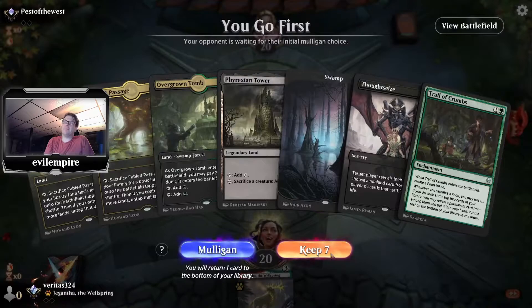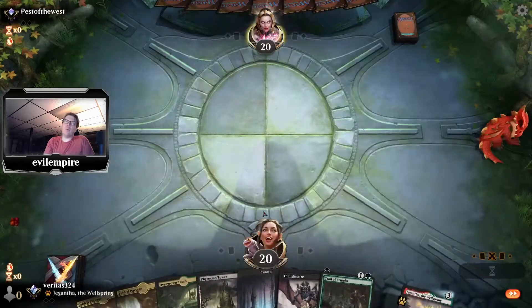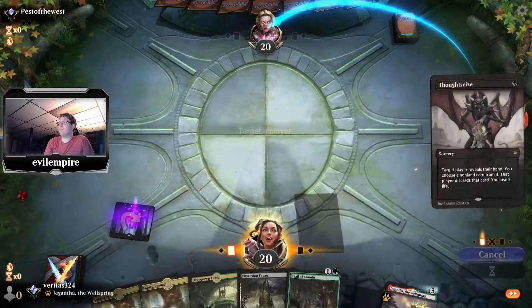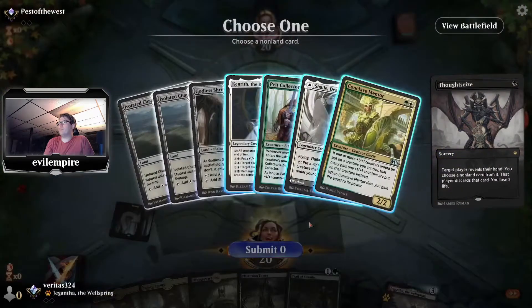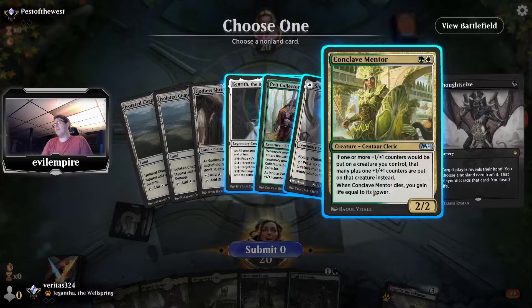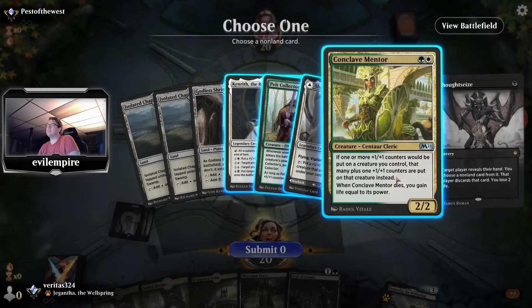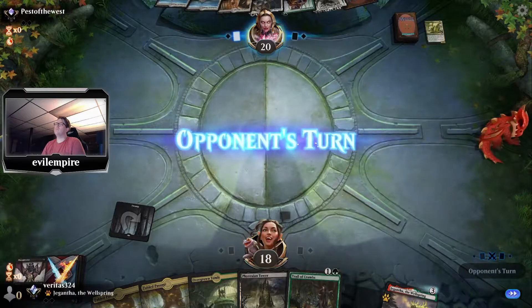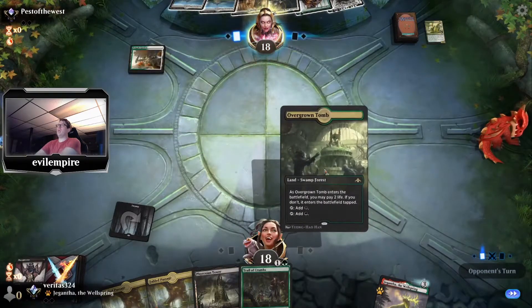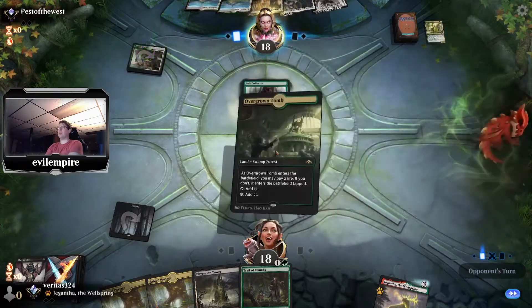We've got the Swamp — it's like it's telling us to play. Some kind of weird Abzan counter deck — Abzan +1/+1 counters. Take the Mentor with Thoughtseize — Mentor is the enabler, gets their creatures outlandishly big. Play Trail on two. Only lands left in hand — might not have been the best keep, but I see turn one Thoughtseize, I keep it. I'm a simple person.